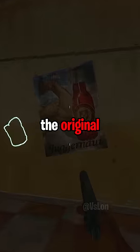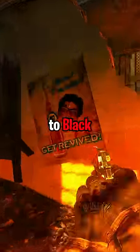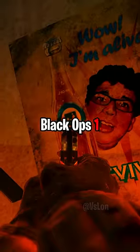On Verruckt, a poster for each one of the original perks can be found around the map. However, the Quick Revive poster is a bit different on World at War compared to Black Ops 1. The World at War version features a heartbeat, while this was changed in Black Ops 1 to the Quick Revive logo.